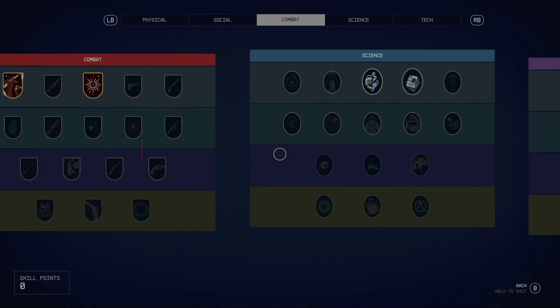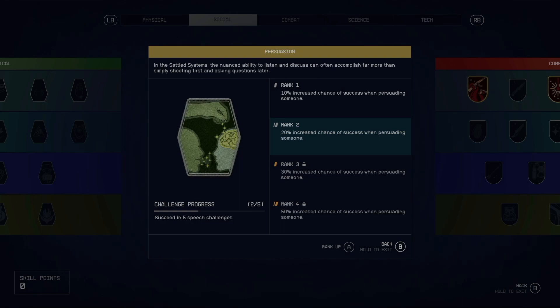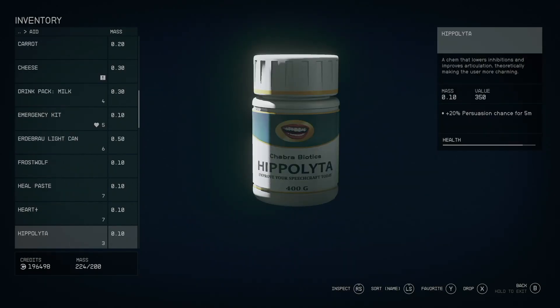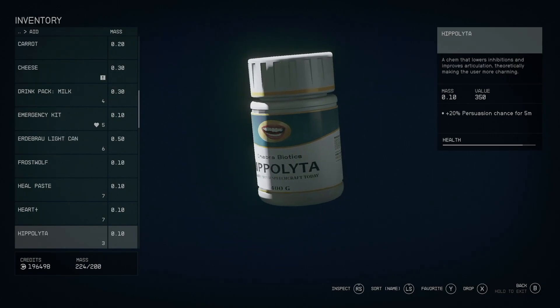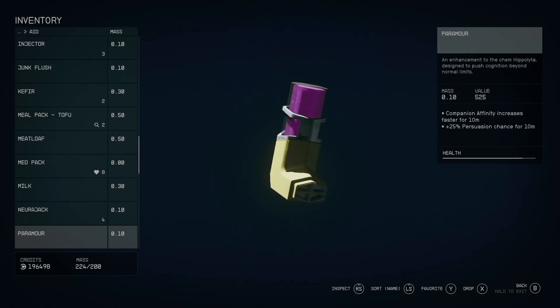Do you want to Han Solo your way through the entire game? If you're having trouble persuading characters, get at least rank 2 in the persuasion skill. There are two items in your inventory that will give you the edge you need. One is called Hippolata — it's something you can drink and it stacks on top of the increased chance you've already gotten from the skill tree. If you have rank 2 of the skill tree, you're at 20%, and with the Hippolata you jump to 40%. There's also another item called the Pawmore, which stacks this even higher. Now you've got the silver tongue to get yourself out of almost any encounter.